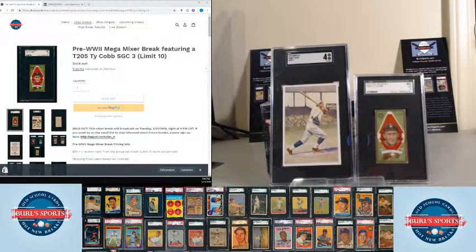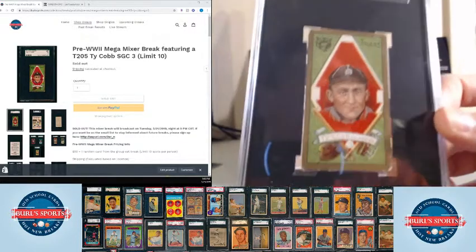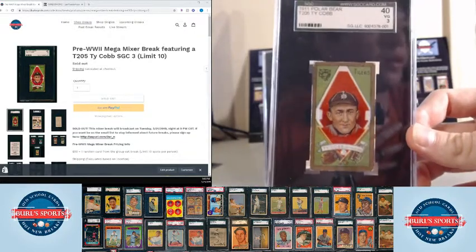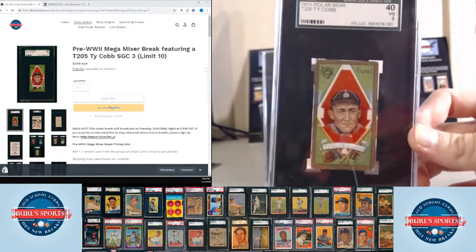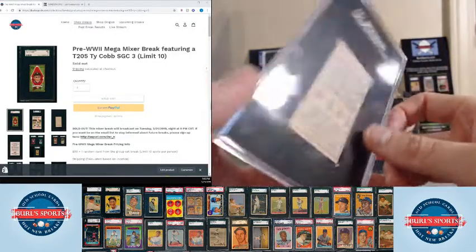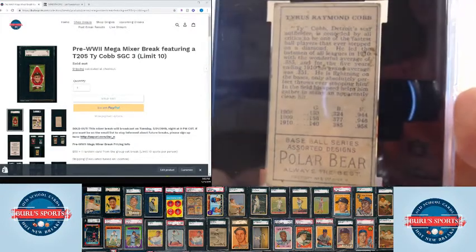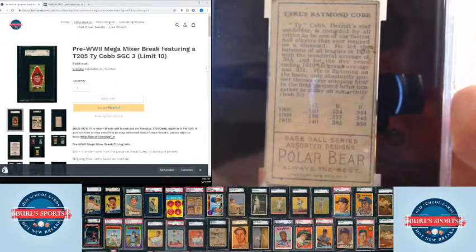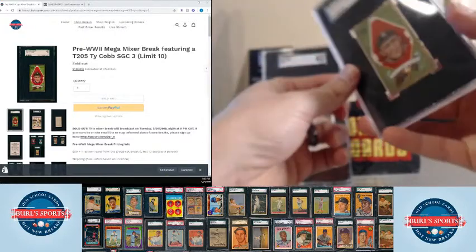This is the pre-war Mega Mixer. It had a hundred spots — all cards from 1941 and older. The feature card is this gorgeous T205 Ty Cobb, rated SGC-3. Pretty fantastic on that one. It's got a Polar Bear back. Nice tobacco staining. Classy, classy card.